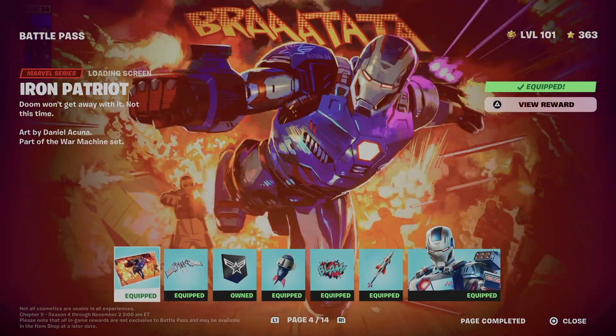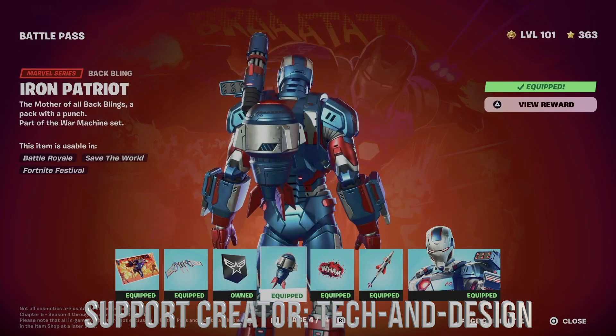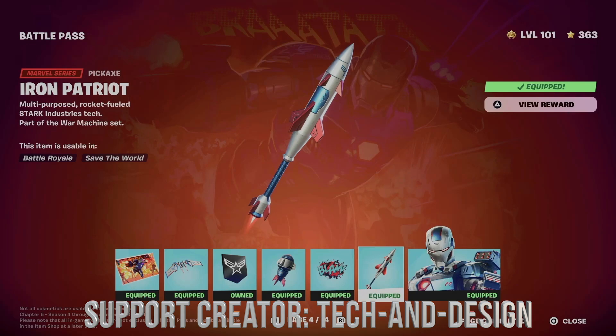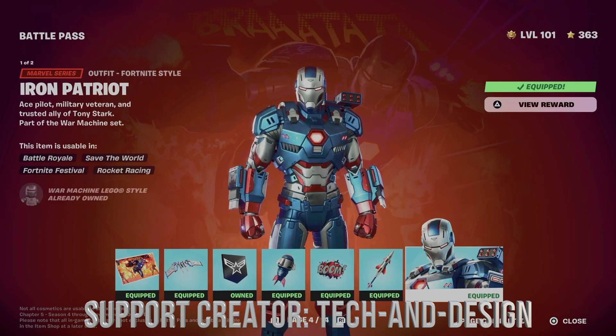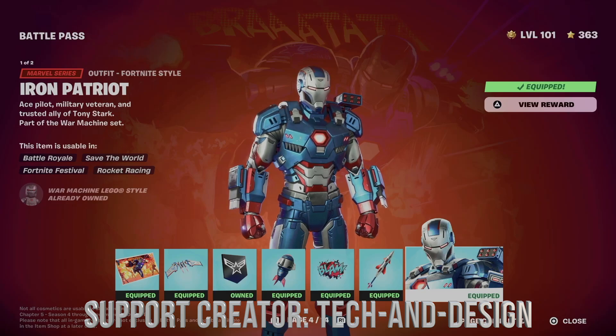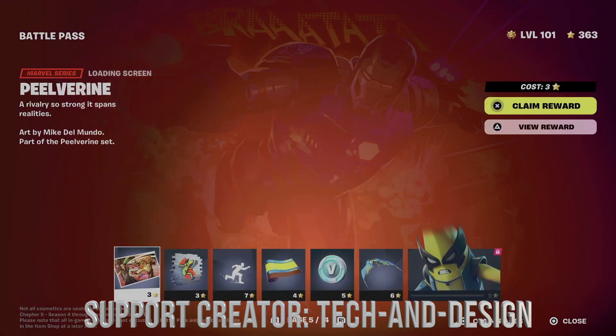We got this awesome loading screen. Let's not forget about the glider — we also got this banner. Let's not forget about the backbling, we also got this emoticon, we got this awesome pickaxe, and the style for the skin which comes with two different styles within it. Right now it's loading up the second one — here we go, without the helmet.